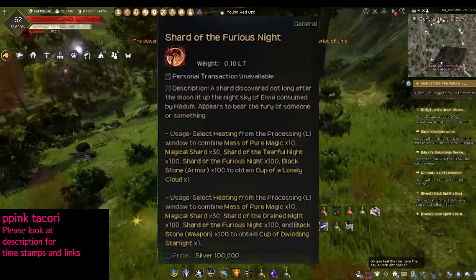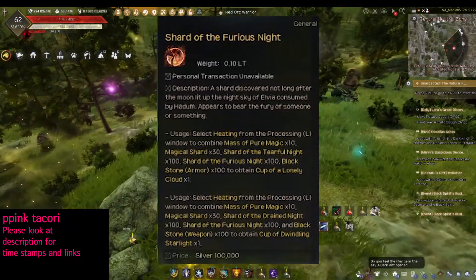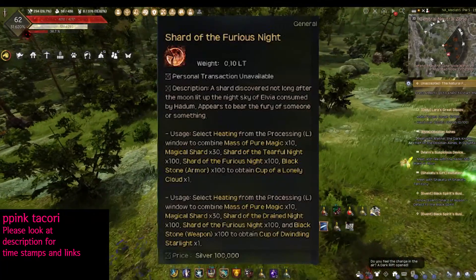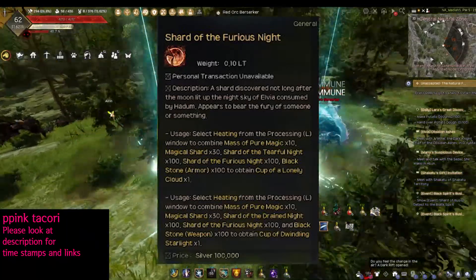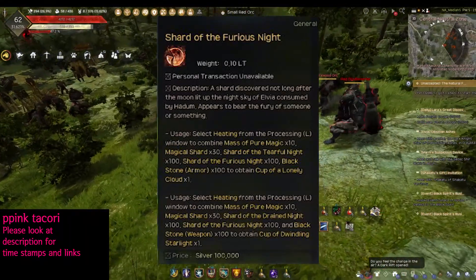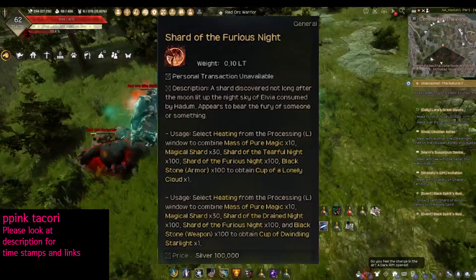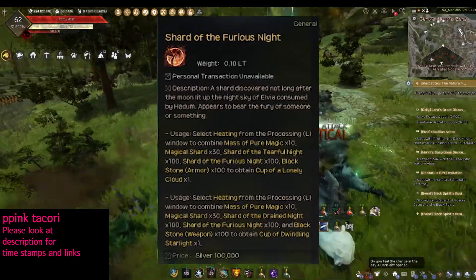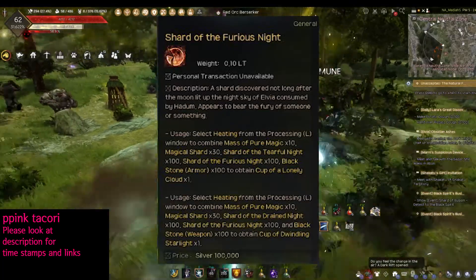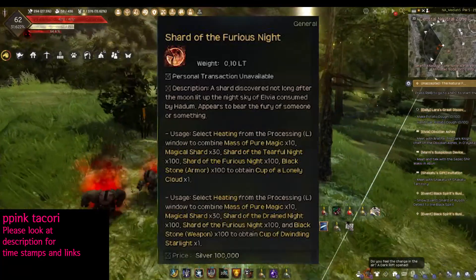The next item is the Shard of Furious Knight, which is used to upgrade any yellow or green ring at any enhancement level. You will also need to pick up a hundred of a different type — the Tearful Knight — which comes from Altar Imp or Fogon Swamp. This is a harder upgrade because the drop rate, in my experience, is about half that of the heart.